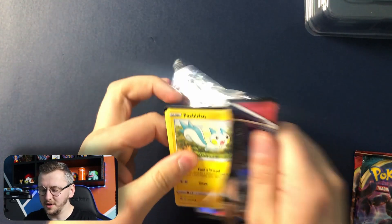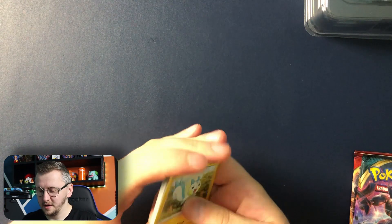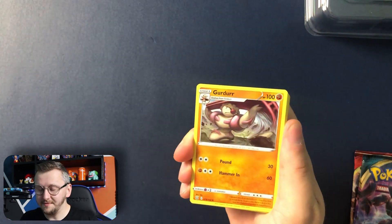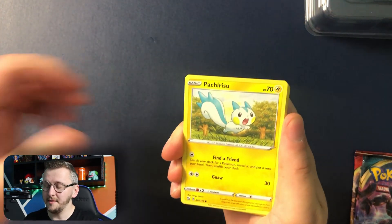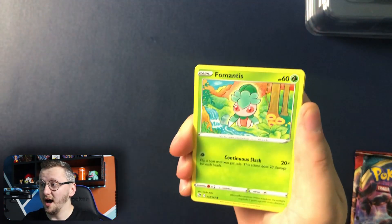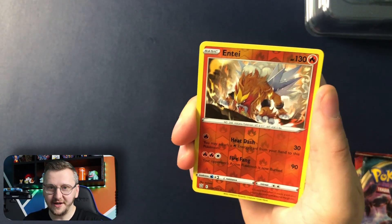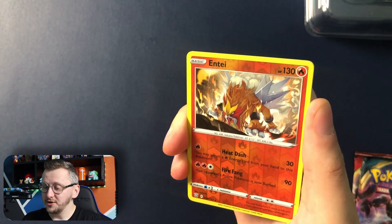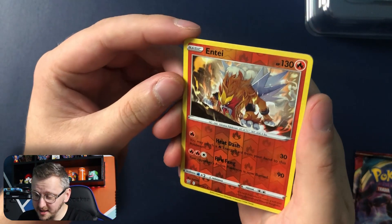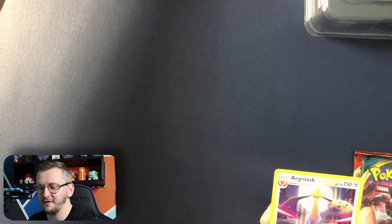I didn't have much luck with the Battle Styles. Maybe I will have some luck. Me and a friend Poketuber from America did a pack battle with those Rapidash V-Boxes and I won! You can check out the video here and check out the Pokemiro video as well. This is Entei and that is our reverse holo — it's gorgeous! And we have Egdy Slash as our holo rare. That is a good first pull guys.